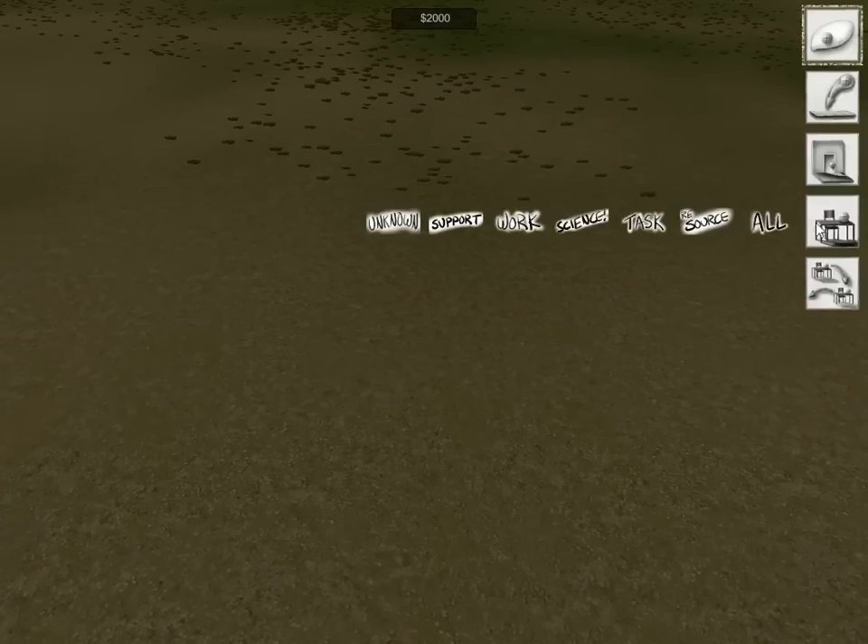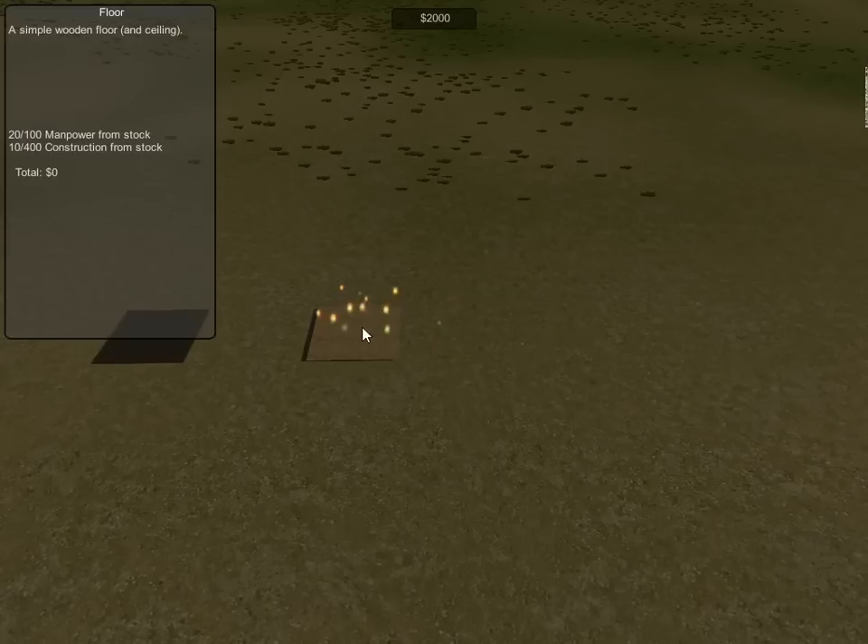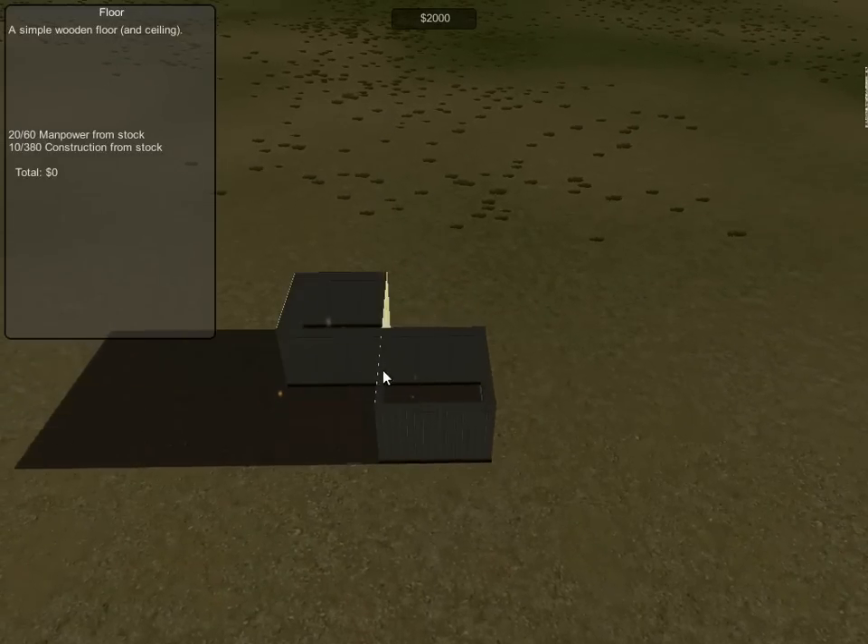So this is the facility planning system, and over here is the menu. The first thing you have to do is lay down some floors, and I'm going to go ahead and just lay down two rooms.